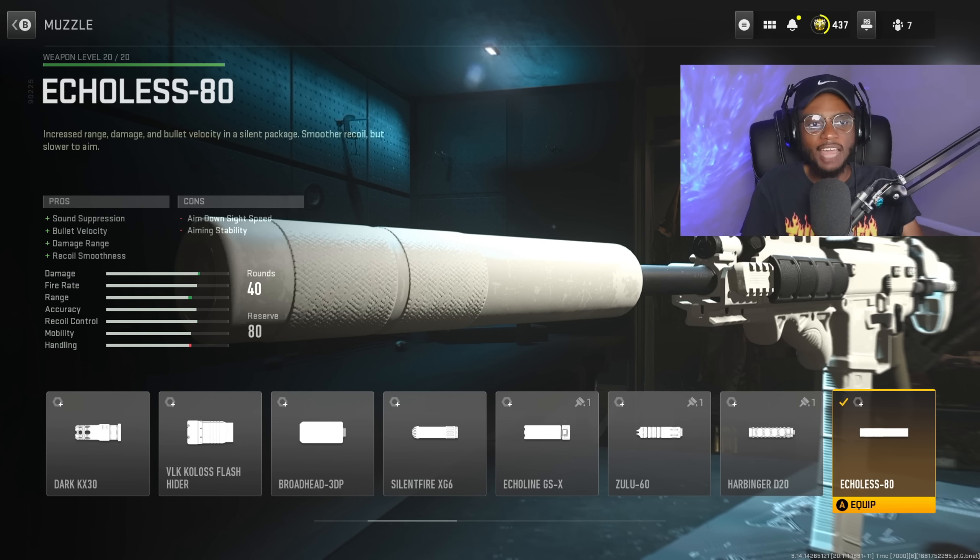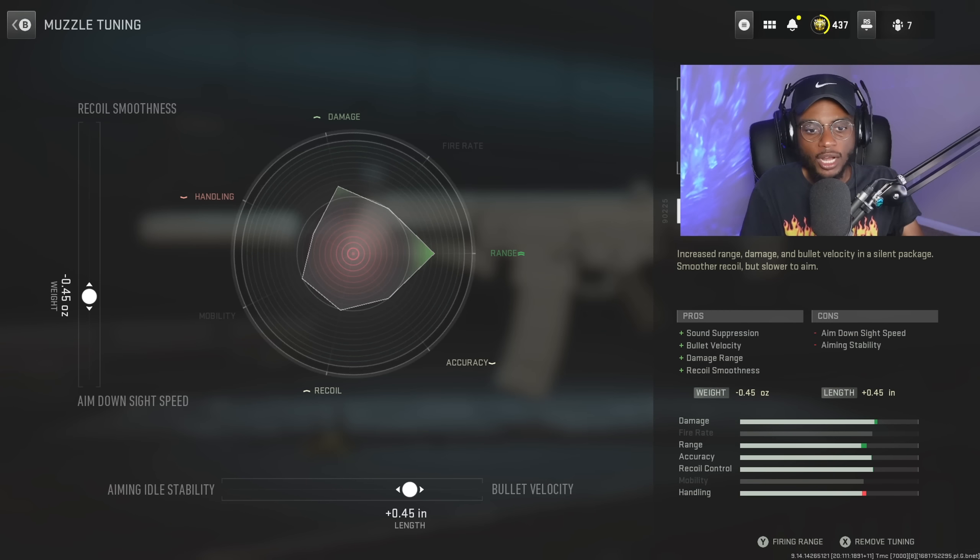Now for the muzzle, we have the Echolus 80 here. This is going to be a mandatory attachment if you are trying to get an MGB nuke. We're going to have that sound suppression, bullet velocity, damage range, and recoil smoothness — everything we need to transform this weapon into a long-range and also close-range monster. This attachment has us covered. For the tuning, we are going to increase the bullet velocity to plus 0.45 and aim-down-sight speed to negative 0.45.